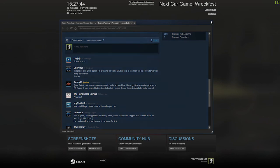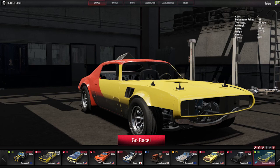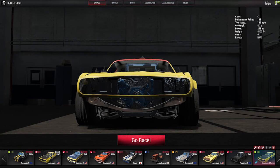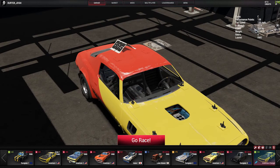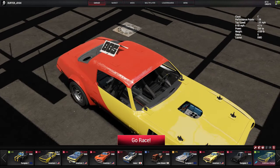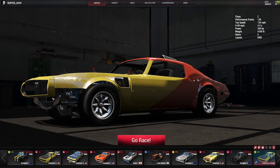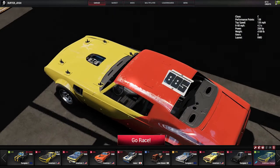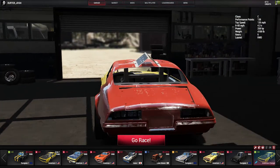The engine intake pops out the top, and the side lights and wings have been cut too from what I can see. Let's go ahead and head into the game and have a look at this beast. I believe they've also altered the handling and power on the car. You can see the engine in there, the carburetor, and the wings have been cut.